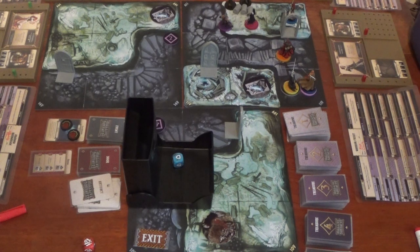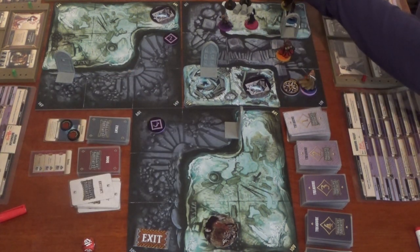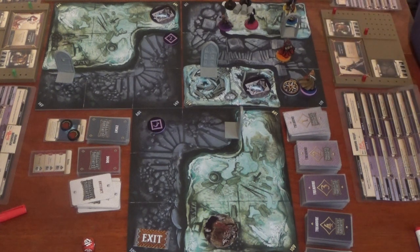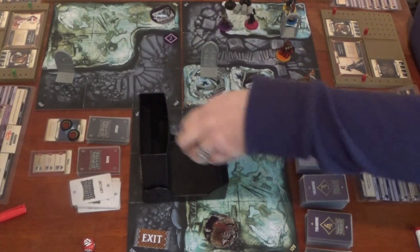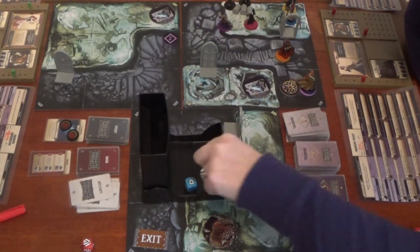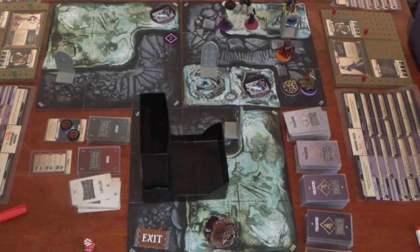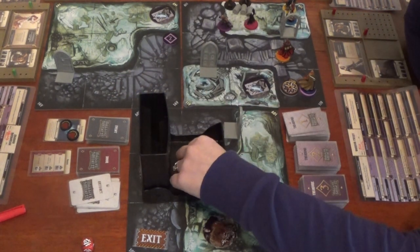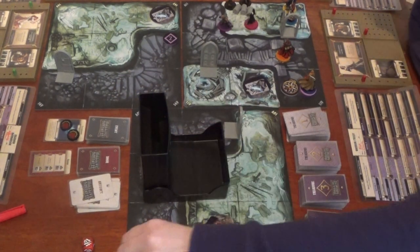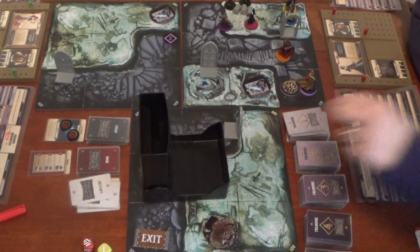Baldrick wanders into the zone with Nelly and blasts in with magic — one yellow dice. He rolls one of each, cancelling out. He has one more attack, but that also cancels out. Nothing happens for Baldrick this turn.